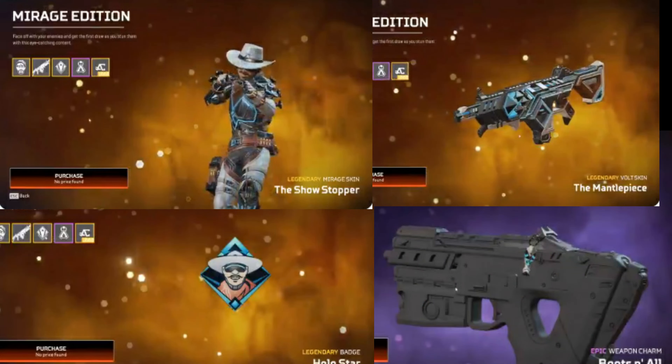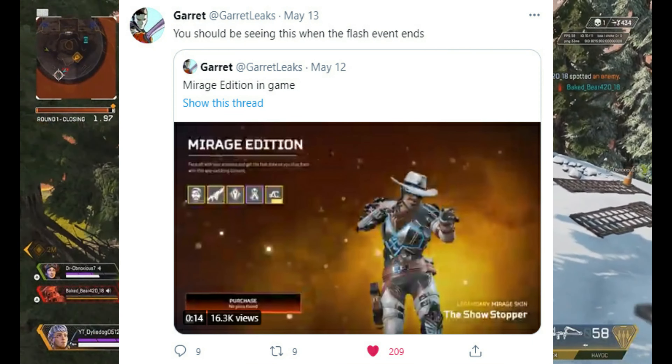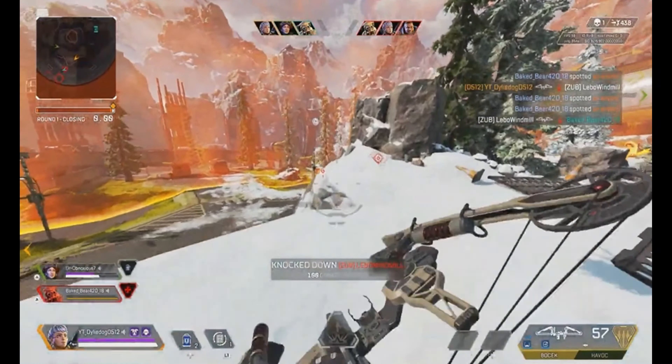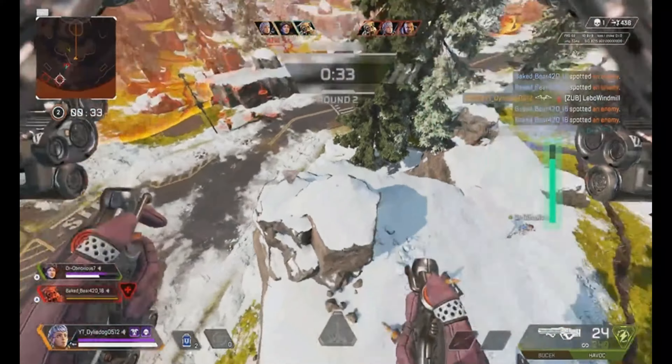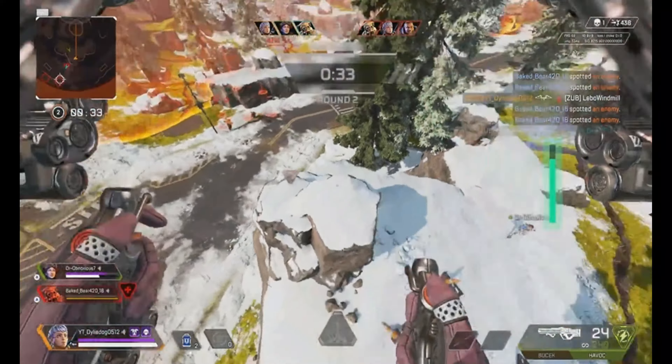This information regarding the Mirage Bundle has come from GarrettLeaks, an awesome dataminer — I'll link to his stuff in the description below. These are the items coming with the Mirage Bundle, and Garrett has said the bundle should be coming out to Apex Legends after the first Flash event, which ends on the 18th of May. So expect this bundle to be announced very shortly. This could change, but it does seem extremely likely that this bundle will be coming out on the 18th.